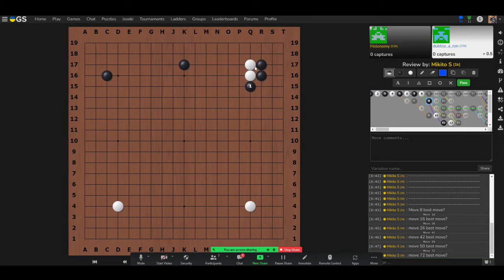An extra question: is this cutting point safe? If it's safe, then B is confirmed as the best move. If white plays at the cutting point, black can play P15 or atari — white is a bit weak there, so it's not very safe for white.